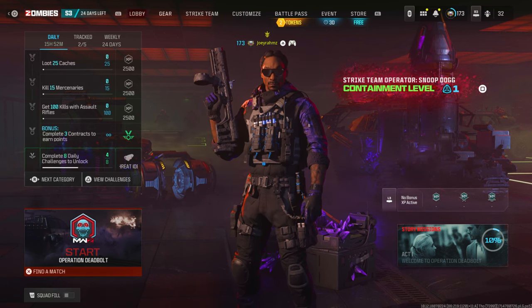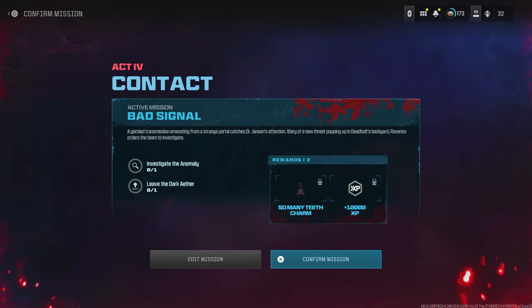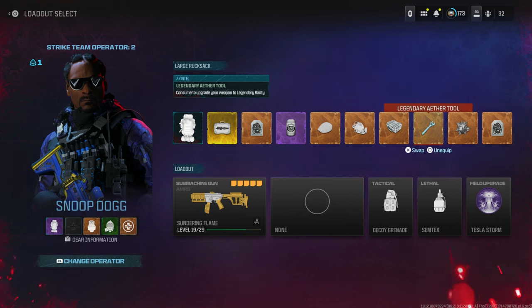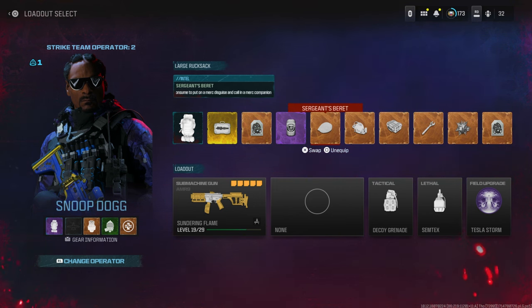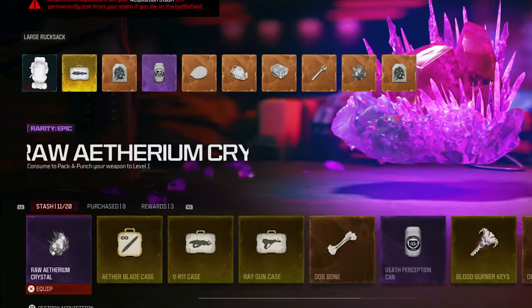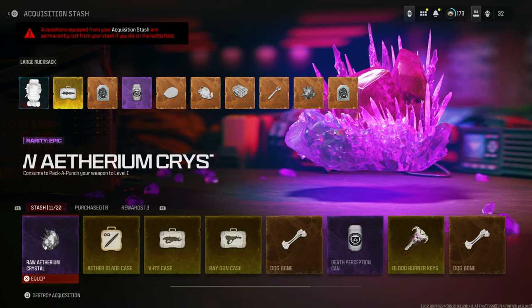Let's start with the duplication glitch guide. What you're going to do is go ahead and start a game of zombies. Confirm the mission, but make sure you've got the Bad Signal contract equipped — it's an Act 4. Confirm that mission, then get the stuff that you want to duplicate. The acquisition stash is now up to 20. I've got 11 out of 20 in my inventory, which means I can now duplicate 9 items. If you're getting around 20 out of 20 you're going to be losing some stuff, so make sure you've got room in your stash before you duplicate.